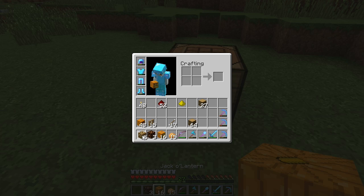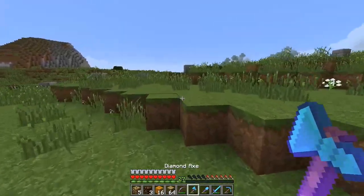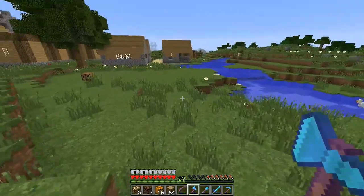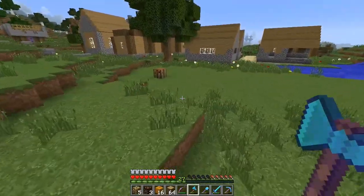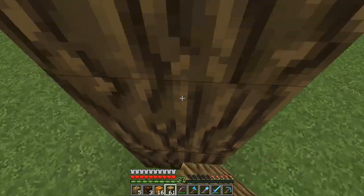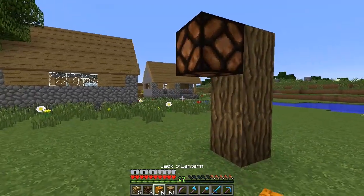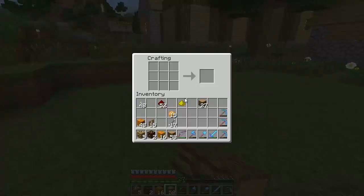What I was thinking is at each one of these sections — this will be a section, this will be a section — it'll have parts to it so we can easily adjust because it's not always going to be straight. For each section I had this idea in my head for a three-block-high design with a light right here and then having that come back up.